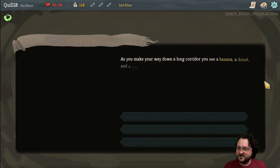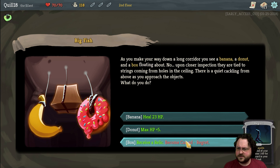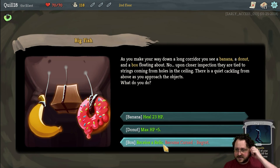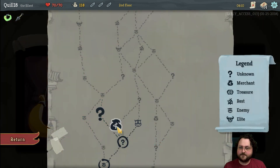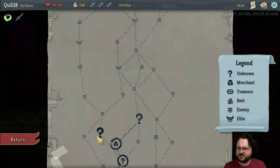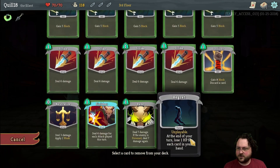We're going to take the extra attack for now and go for — ooh, we're going to a shop! We'll take this — and we're going to receive a relic because at the shop we can remove Regret from our deck. We got Kunai — every time you play three attacks in a single turn, gain one Dexterity. Maybe Slice would have been good there but anyway. We're going to the shop — we still get a question mark, and we need to hit the shop to remove Regret. We're gonna go ahead and remove Regret.